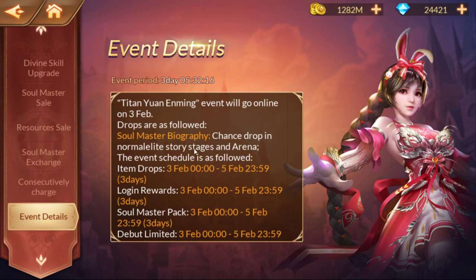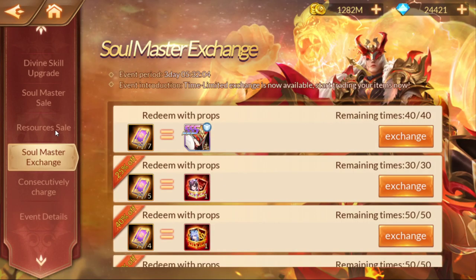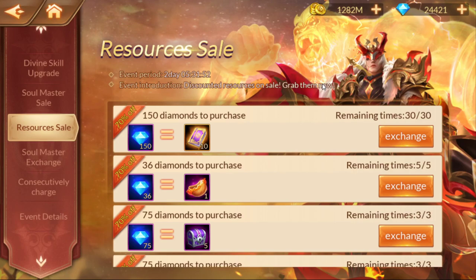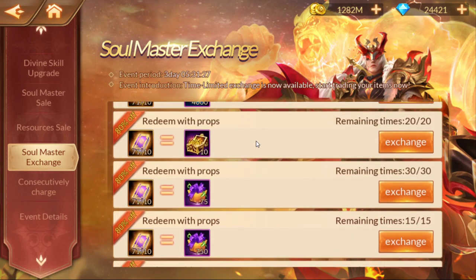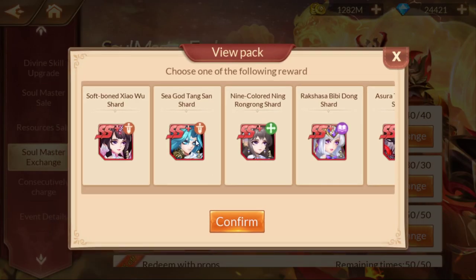The event details show the chance to drop in normal stages, so you can use sweeps and the arena. If you do all that stuff you should be able to get them. You also have the option to purchase in the resource section to get a bunch of them. I would hold off — wait until the last day. On that last day, after you've done everything — ran all your arena, ran all your levels — then do the exchange and purchase what you need afterwards. I'm going to do a little bit of extra runs to snag some for siege tanks too.